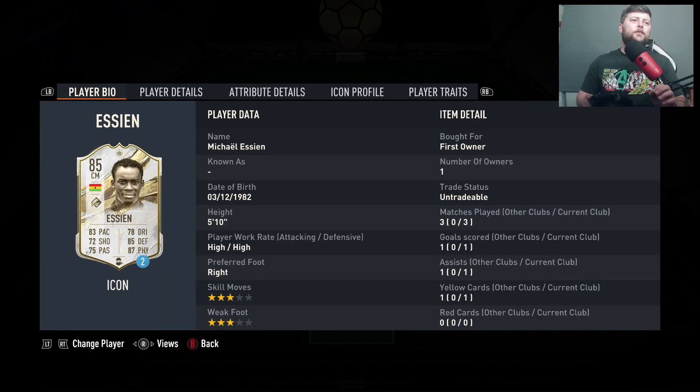Now we go to a CDM — Essien Base. Probably one of the main base icons we see in the game now. Obviously you have got the top ones in R9, Cruyff, all of that jazz, but Essien is still absolutely fantastic as a CDM even at this part of the game.